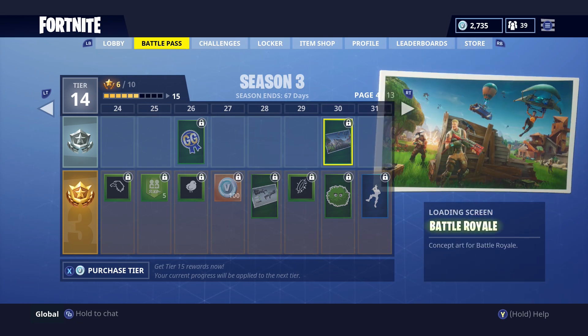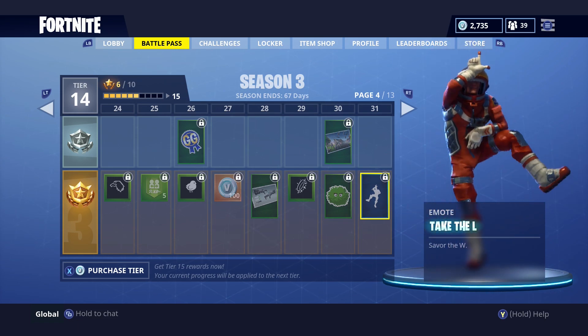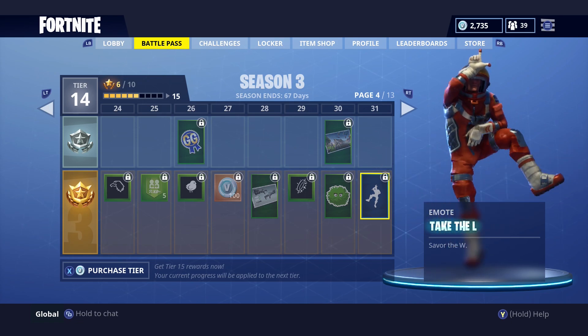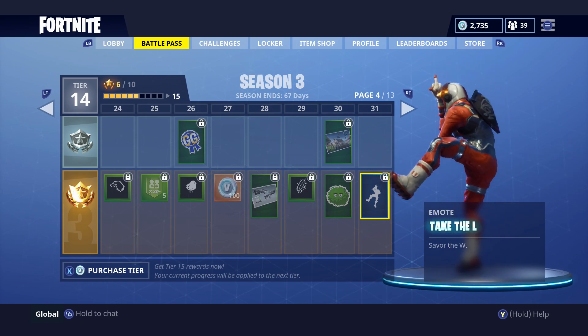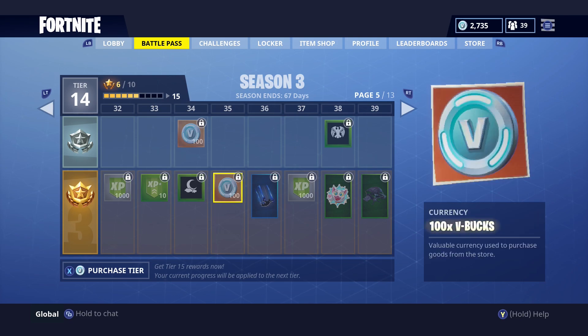At tier 30 there's a Battle Royale loading screen — not sure why you'd want that since we kind of already have it — and a Bush emoticon. Then at around tier 31 we have probably one of the coolest emotes I've seen so far: Take the L. He's got an L on top of his head and he's just doing a crazy little dance. It says 'take the L' which means loss, and 'savor the W' which is the win. I love that — it's a really cool emote.